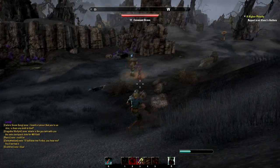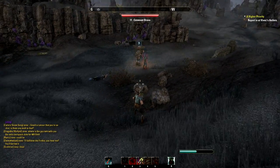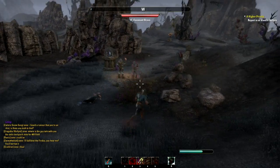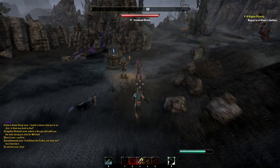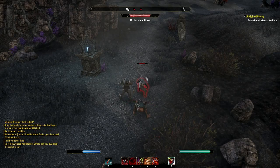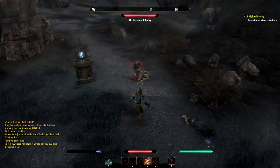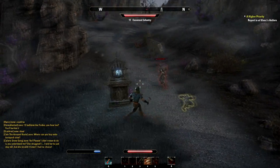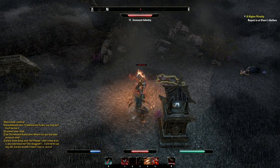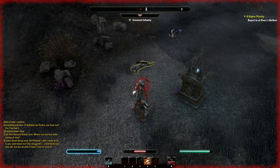Alright, I've found some Daggerfall Covenant enemies to demonstrate these abilities with. Just wait for the Stamina to recharge a little. So we start off going stealth, open with a Surprise Attack, Ambush teleport slash, and then the ultimate. If they aren't finished off, then Killer's Blade definitely would. Now I'm out of Magicka, so I use Rapid Strikes as a filler — that gets them low enough to finish with Killer's Blade.